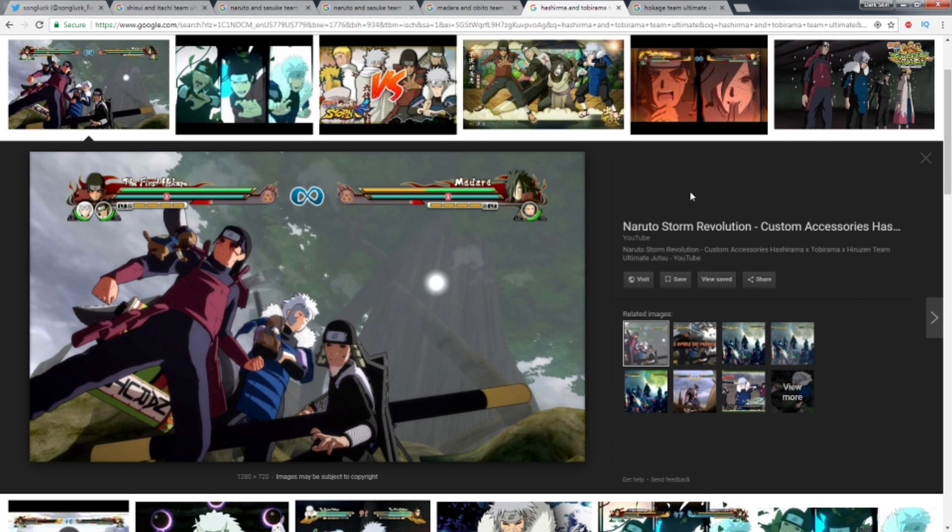The way it could work is you'd have to have all three people in the front, and if you activate someone's ultimate jutsu it would prop and do a bit more damage. I don't know the specifics — if it ever happens it'll be covered — but this would be a team ultimate jutsu between three people instead of just two.